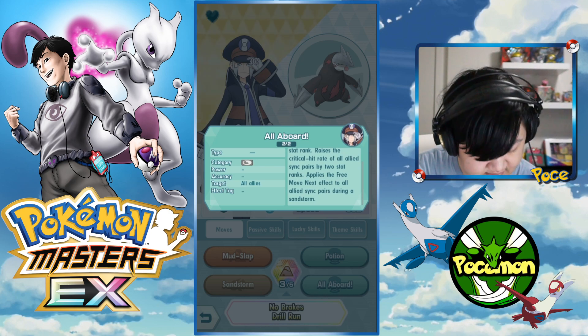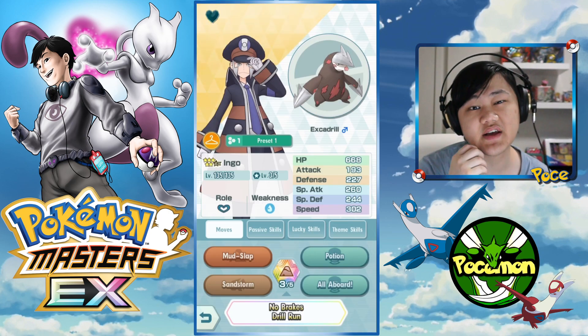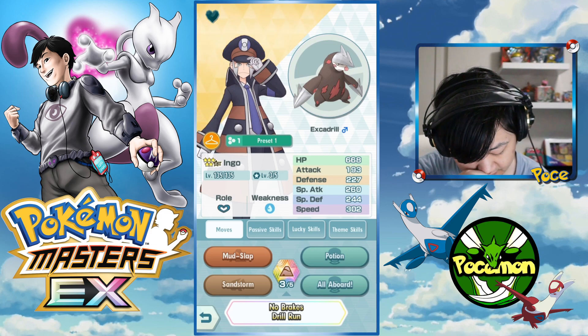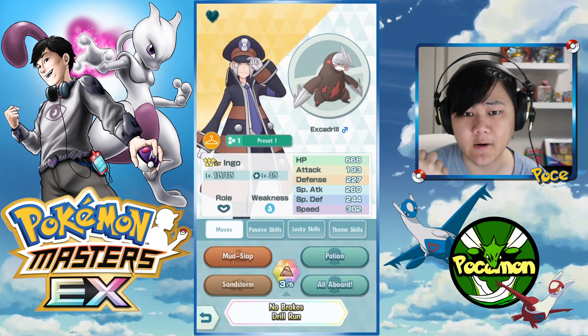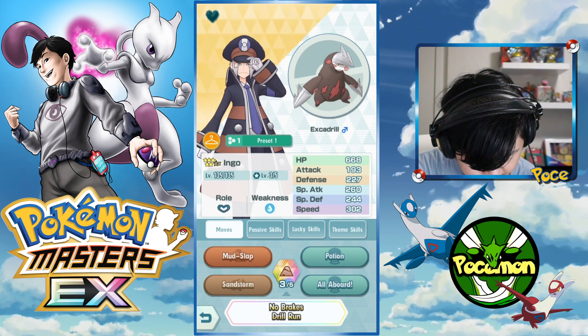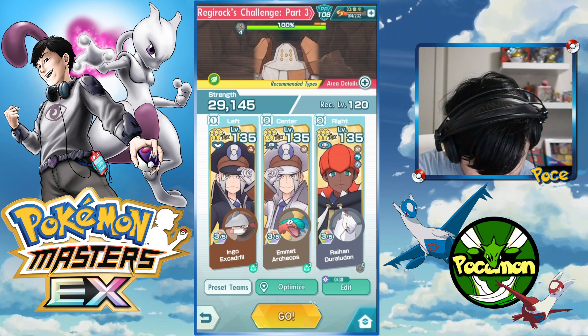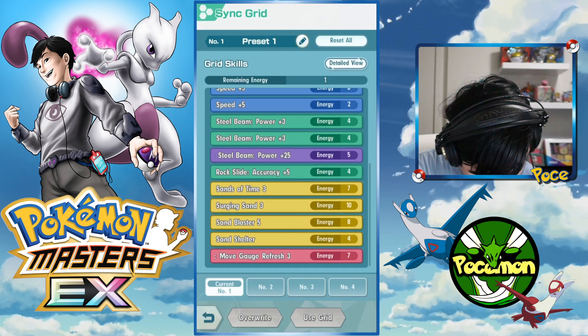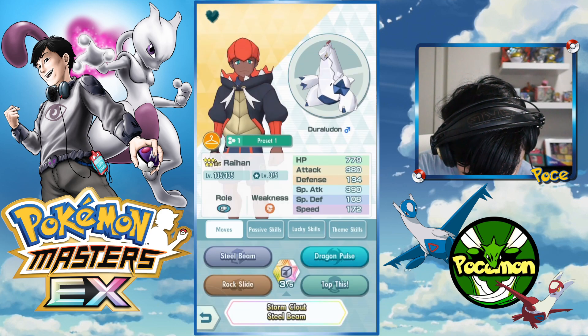The great thing about Excadrill is that you give the whole team the free move next effect in sandstorm, so if you use that once per sync cycle it could take a really hefty load off your team overall in terms of move gauge. Let's do the strategy — a big sand grid: Sands of Time, Serene Sand 3, Sand Blaster, Sand Shelter, all that stuff.